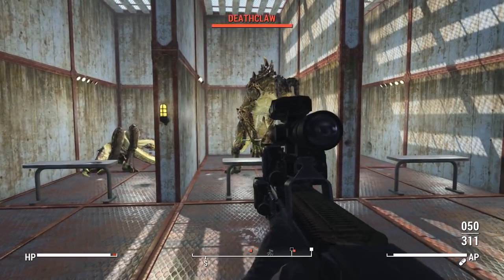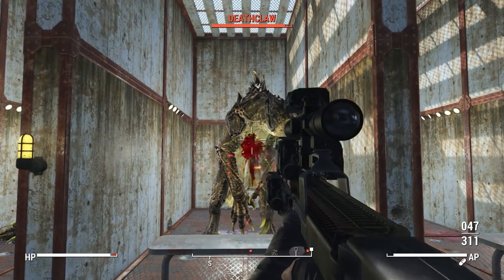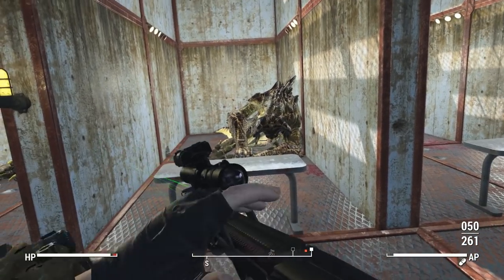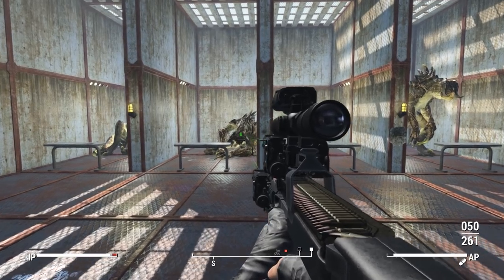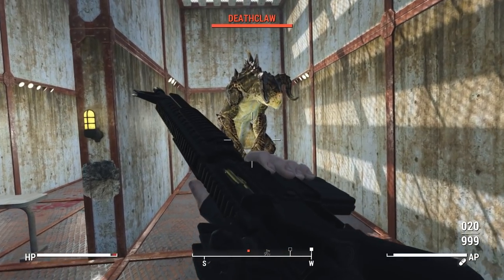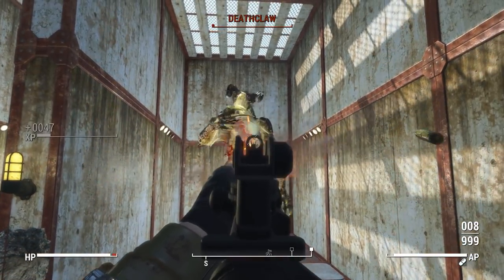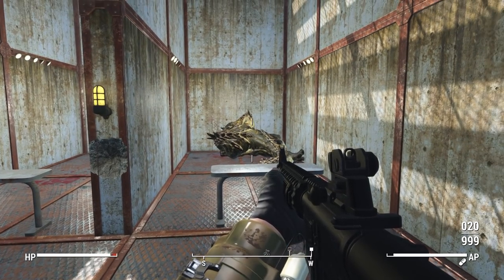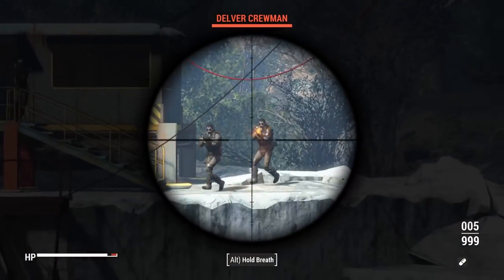The Makarov takes a little over four magazines to put down a deathclaw — not too shabby. The P90 has a 50-round magazine and fires 5.7x28mm which is known to be armor-piercing, so it puts down that deathclaw pretty quickly. I do expect this to be a high-level weapon though. Finally, the SPR firing 5.56 puts down that deathclaw in less than a magazine — which makes sense given its higher caliber and that it's found later in the game.